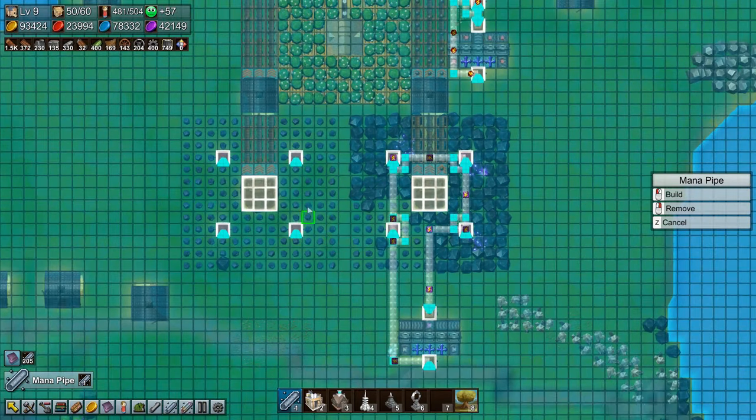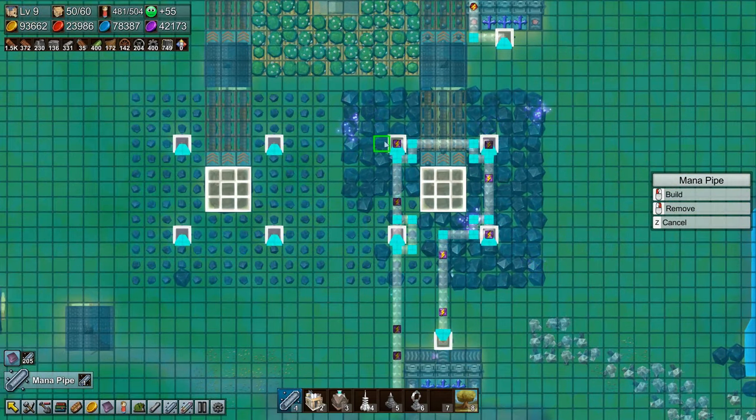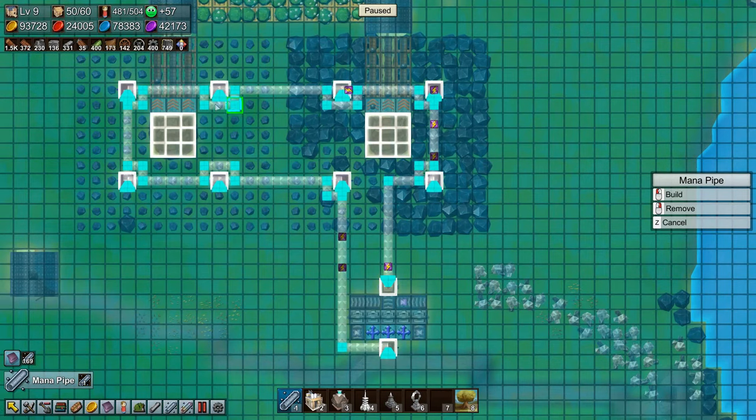Welcome back to Factory Time, folks. We are going to fix our problem over here — we are not reproducing or restoring anything. We're going to do that by extending this mana network and then sticking a lot more stones in there. Let's get that done. We'll run all the way over here, down here, and all the way over there, and that will get the earth crystals going.